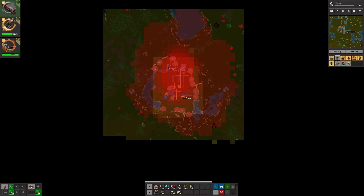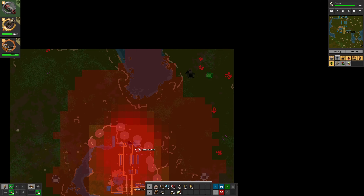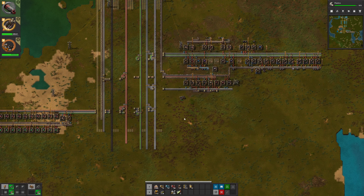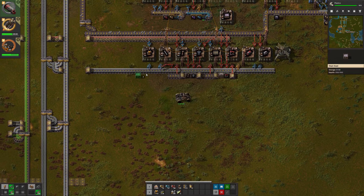Welcome back to my all achievement game. Got the science going, got most of the production going. Starting to look at expansion, which I think is going to be oil, because if I get oil I can start working towards robots, and then I can start working towards more power, more iron, and copper is what I'm thinking of.